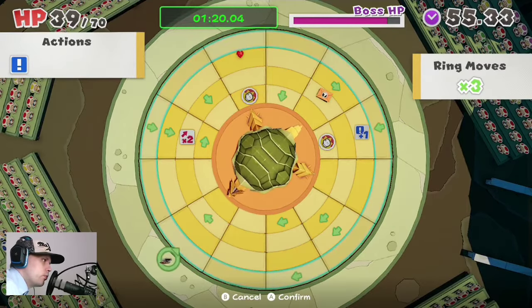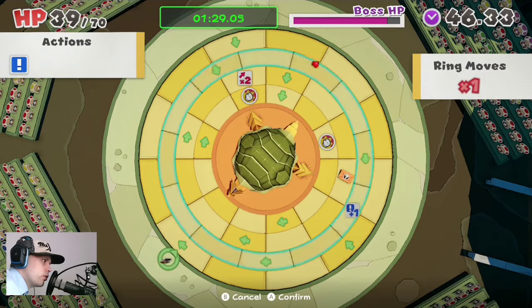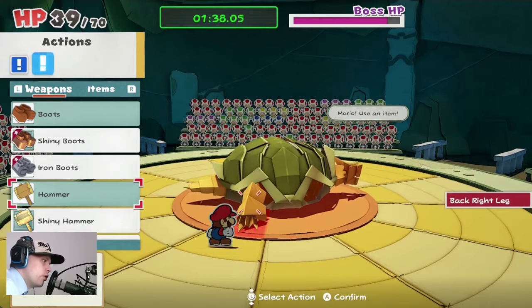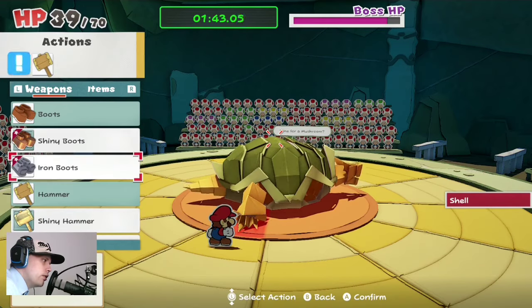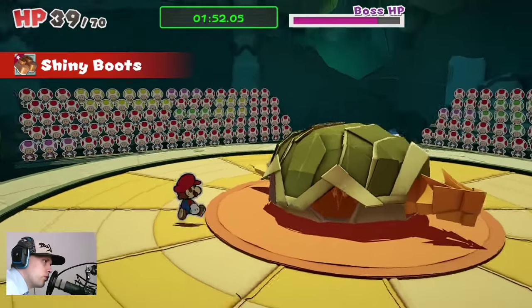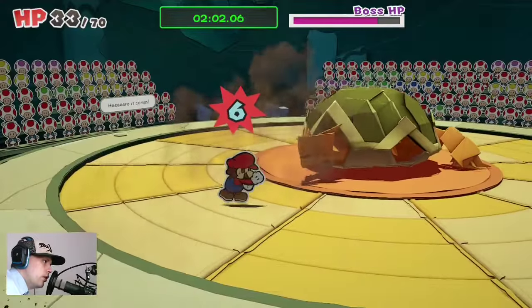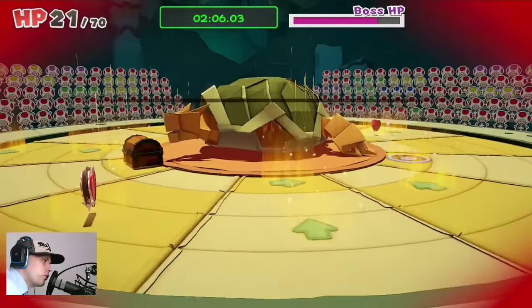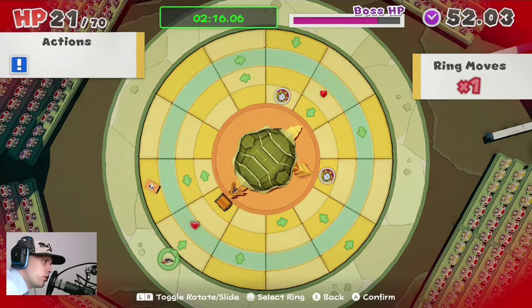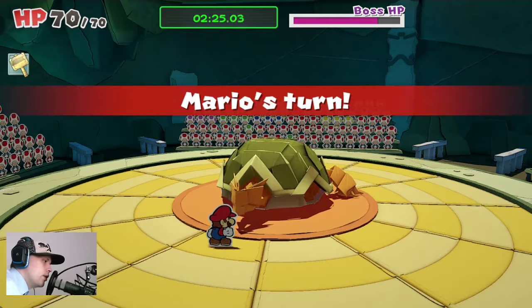So the next one. Let's get doubled in here — one more doubled. First we are going with the hammer and then with the shiny hammer. Okay, not the best idea. Let's get a little bit of healing, and for the face we are using our best hammer.